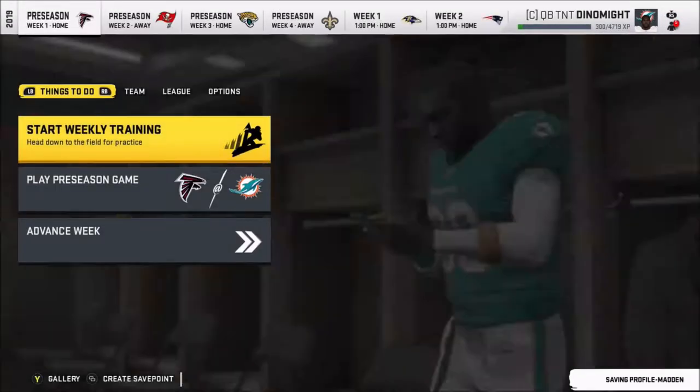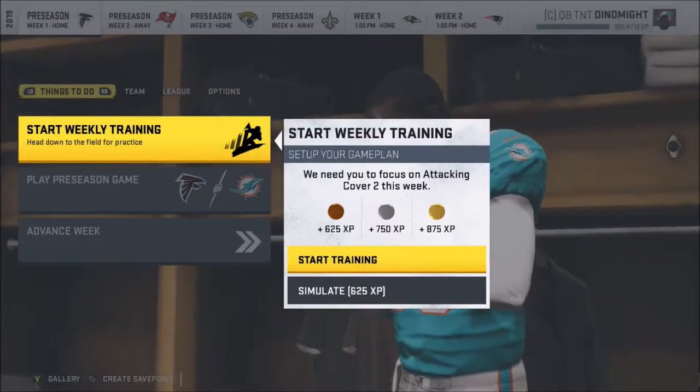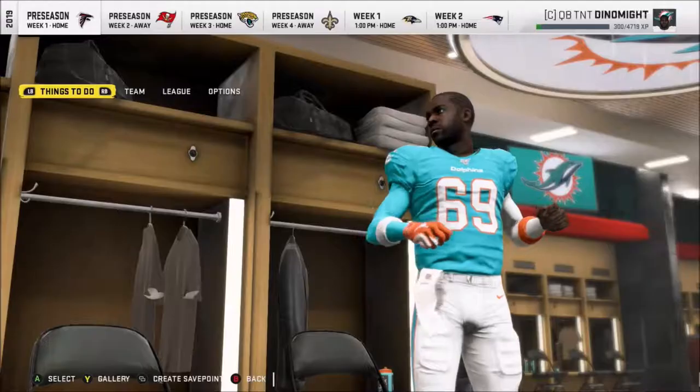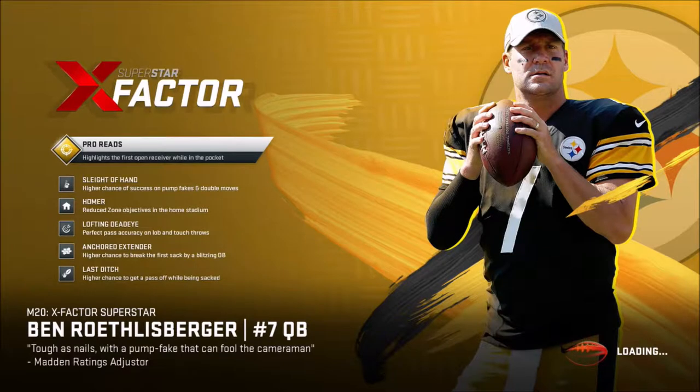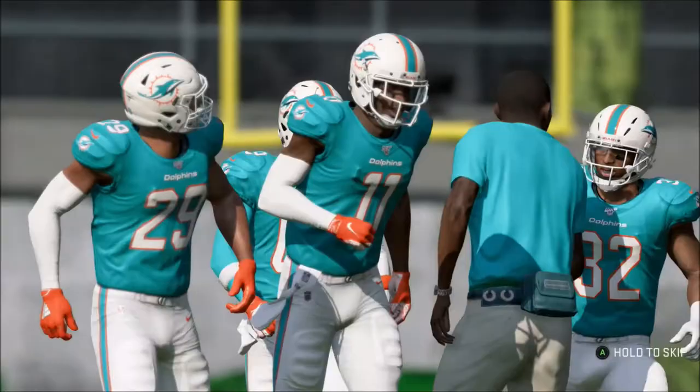You're all dressed up — we'll save your changes. Number 69 as a quarterback, which never happens, but it just happened today. We will start training. We'll focus on attacking Cover Two this week. We're only playing the first quarter of the game. You can usually sim to when you actually get the ball — that's what I'm hoping we can do.